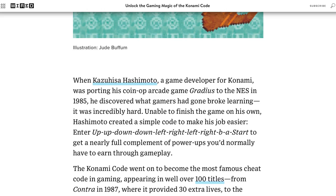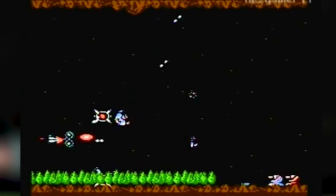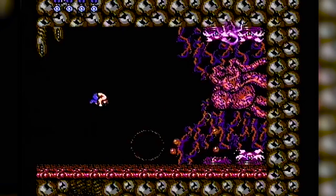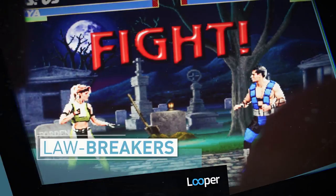The Konami Code is the granddaddy of all cheat codes, but it wasn't originally created with the general gaming public in mind. Designer Kasuhisa Hashimoto first put it in Konami's 1985 classic side-scrolling shooter Gradius, because without it there was no way he could beat his own game. Just a few years later, the same code was used in the development of another Konami hit, Contra. Entering it gave players 30 lives rather than 3, which made the game slightly easier to beat. The code became so well-known that Konami went on to add it into dozens of its titles, and it's shown up in tons of video games ever since.